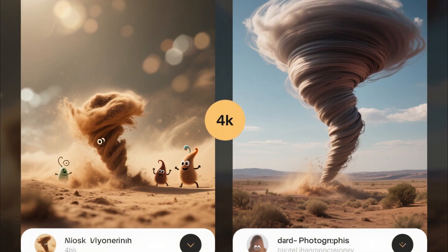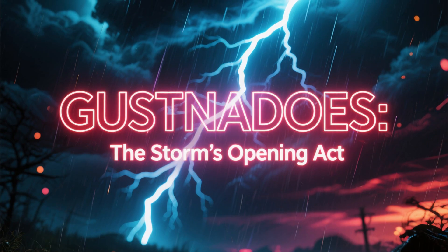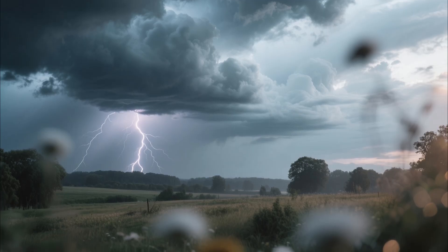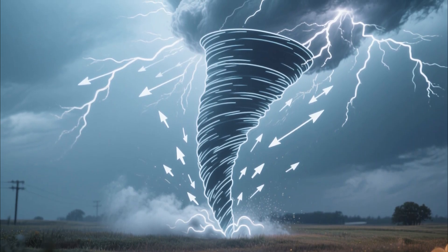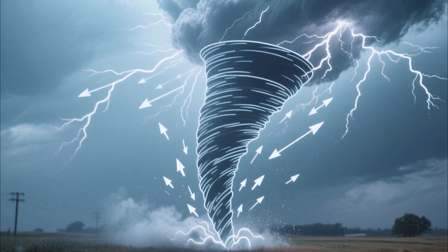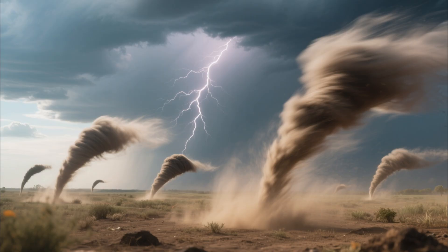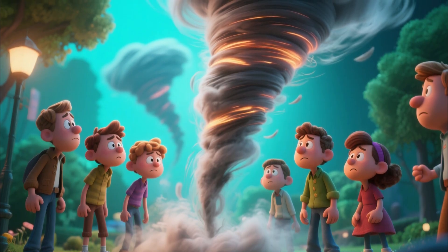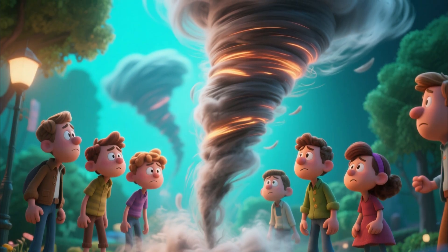But even the strongest dust devil is still playing in the minor leagues compared to what happens when actual storms get involved. Gustnados — the storm's open act. We're entering thunderstorm territory, but we're still not at real tornado status yet. Gustnados are basically the storm's temper tantrum. When a thunderstorm's cold air rushes outward and smashes into warm surface air, you get this chaotic boundary called a gust front. Along that front, little whirlwinds can pop off like firecrackers, spinning violently but only at ground level, never connecting to the clouds above. They're the atmospheric equivalent of that friend who shows up to the party, causes chaos for five minutes, then disappears — brief, messy, and confusing.